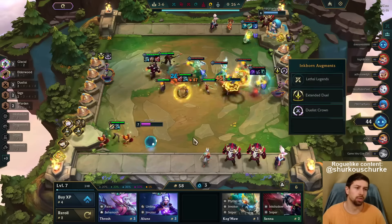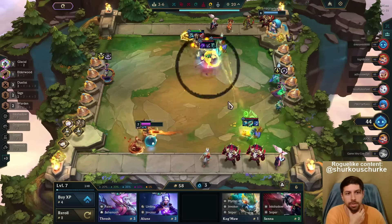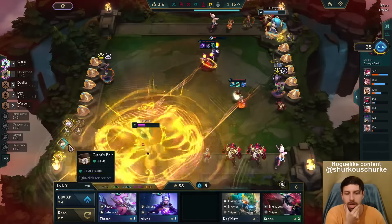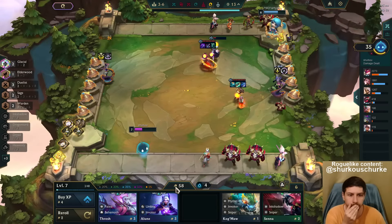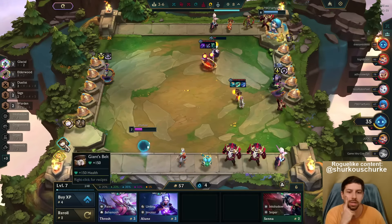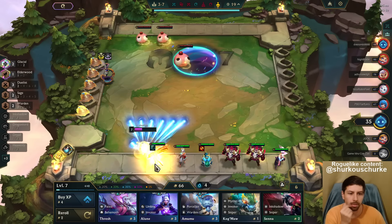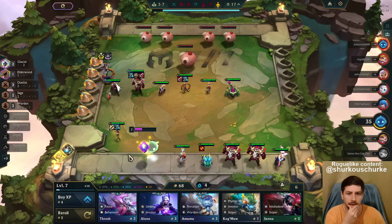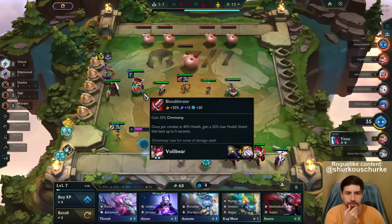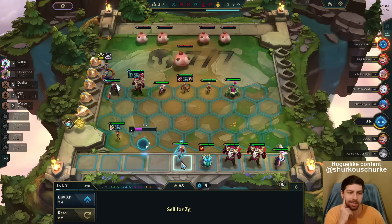This guy got so lucky — he got extended Duel into Duelist Crown. He's gonna be really strong. I probably can't 3-star Volibear because he's in the lobby as well. QSS or what? Red Eye Relia — that's for sure good. Do you think anything is better than QSS on Volibear? Probably not. I feel like nothing is better than QSS here with this specific build with the Frozen Mallet.